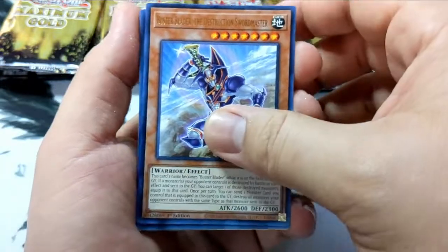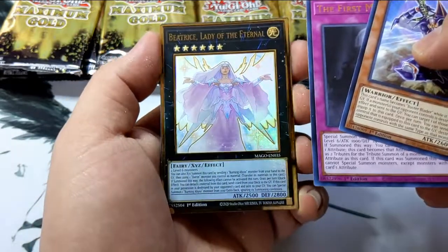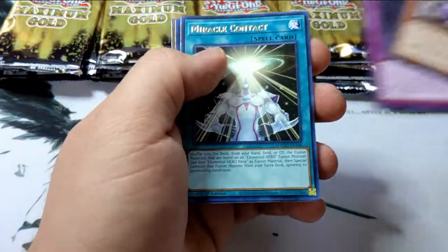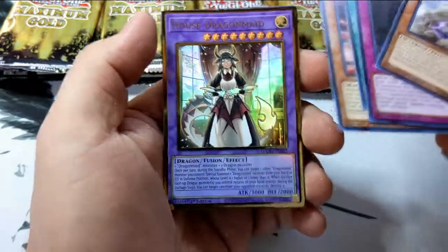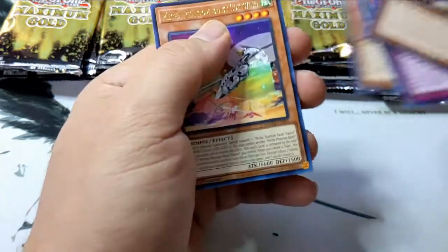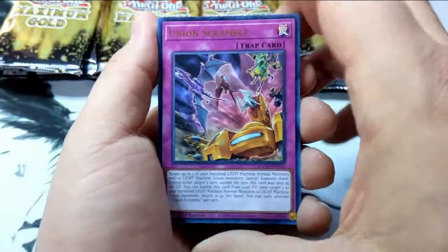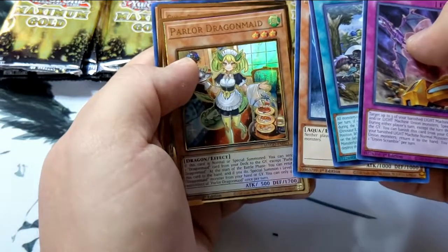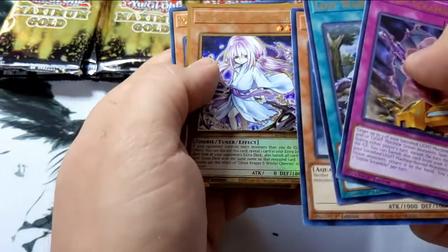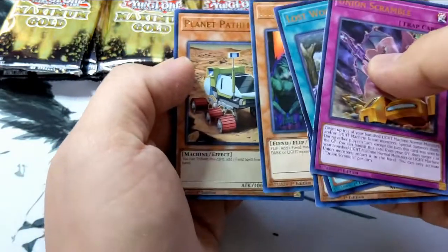Starting with another Buster Blader. First Monarch. We got the Golden Beatrice — she looks great with that Golden Border. Oh my god, I am loving this. Miracle Contact. Side Dragon Core. House Dragon Maid, very nice. And a Mecha Phantom Beast. Union Scramble. Lost World. Ooh, we got a Barrier Statue. And the Parlor Dragon Maid, very nice. And Ghost Reaper of Winter Cherries alternate artwork, not bad. Torbust of Forbidden Realms. Planet Pathfinder — that's going into my Mystic Mine deck.